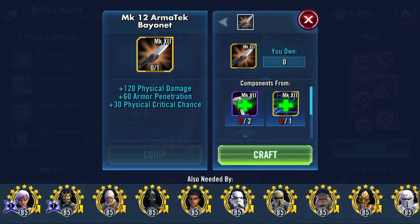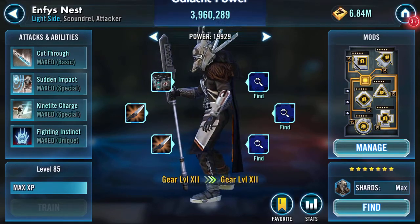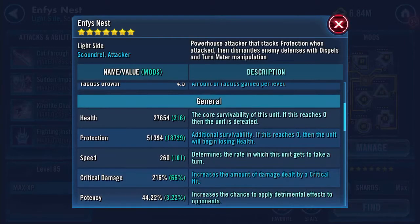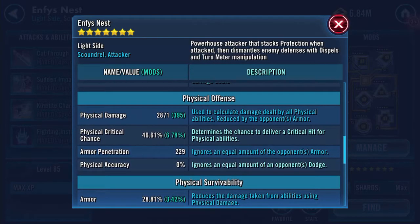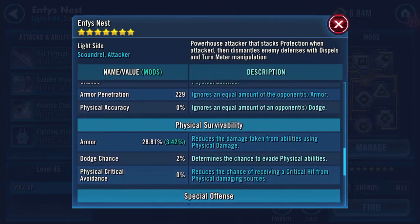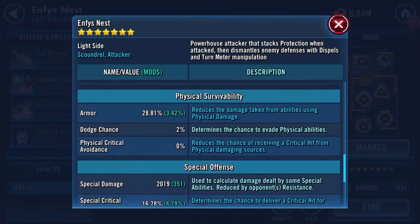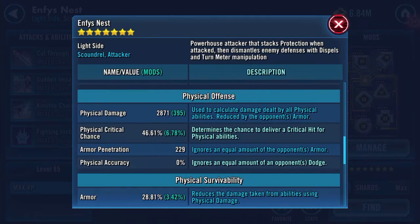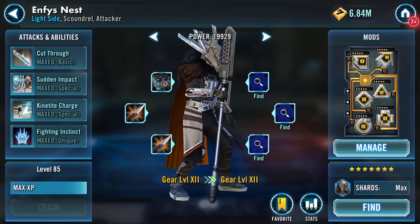Now we go to the bayonet and craft and deploy that - there's another 210 onto my galactic power. All of these stats are the same, health steal is 10%, but armor penetration is now 229, 2019 special damage, and 2871 physical damage. So that's my Enphi's Nest maxed, getting ready for our territory wars later on today.